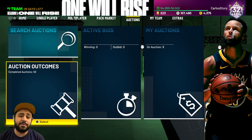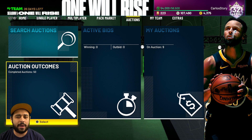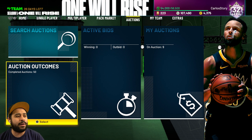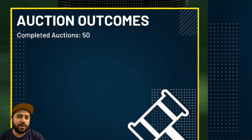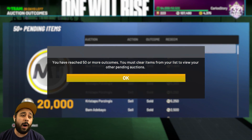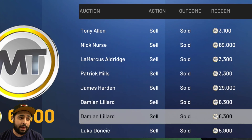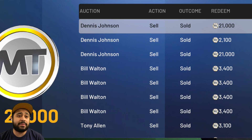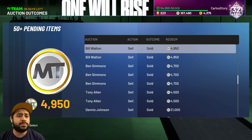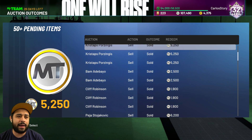Today we have a different kind of video — I'm going to show you how I ended up making a ton of MT. Right here you can see the auction outcomes, it says completed 50, but it's a lot more than 50. I've been saving all these players that I pulled, sniped, and got from free packs, pack openings, and the auction house. We're finally going to be redeeming every bit of MT. I do want to mention I messed up during a stream — I put up cards for 21,000 and accidentally sold one for 2,100. You gotta be careful.